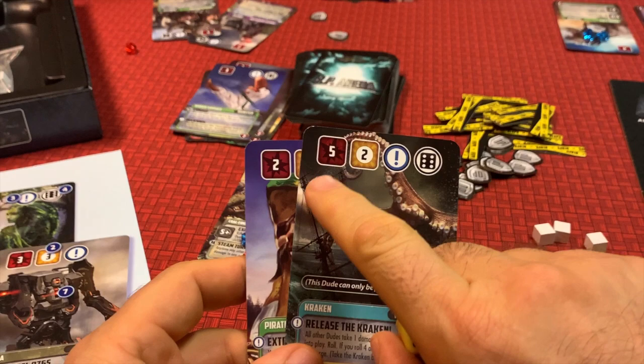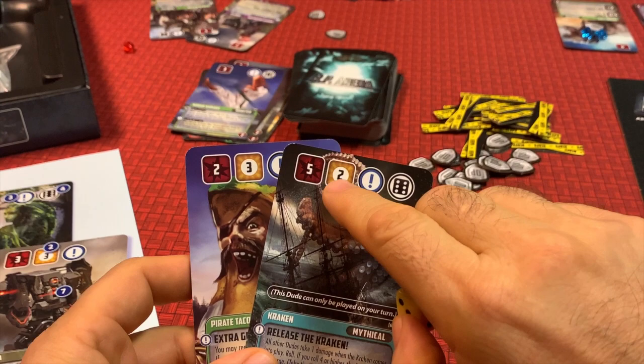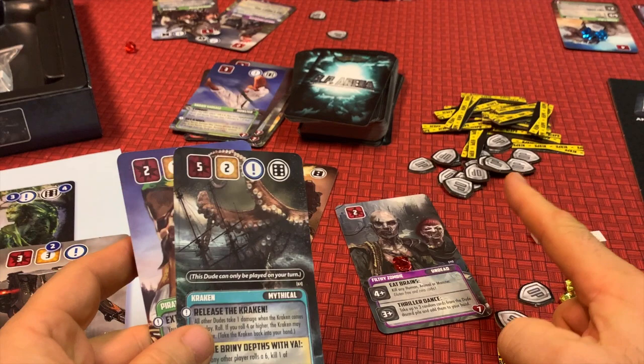Many dudes also have an orange box with a number on the top left — this is your skill power. It works the same way as the basic attack, but instead of doing damage you take nerf tokens or shield tokens from the supply and add them to your personal pool. For example, if I rolled a four and placed it on the Kraken's skill power, I'd get two tokens in any combination; on Pirate Taco, I'd get three tokens.